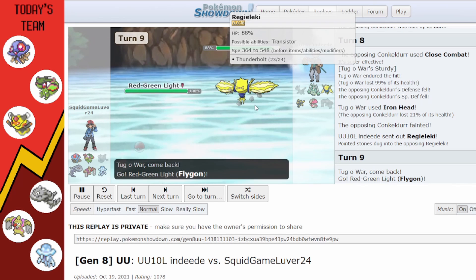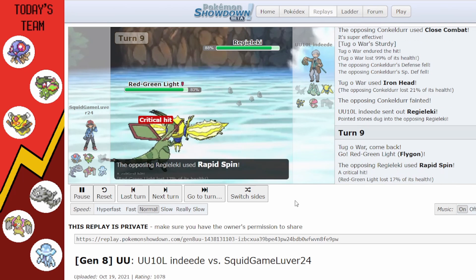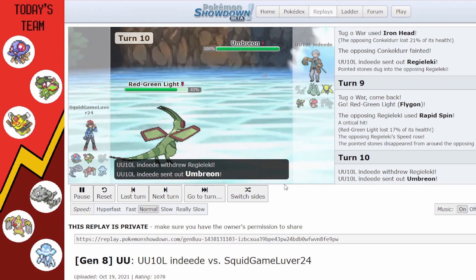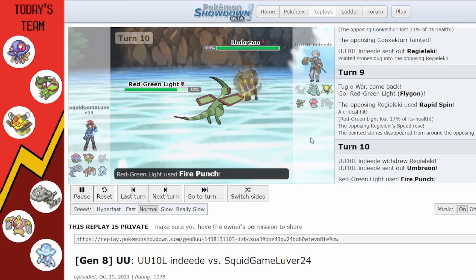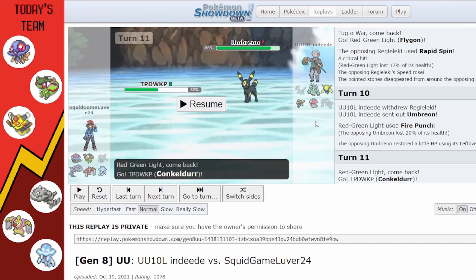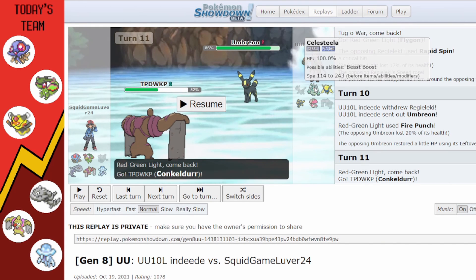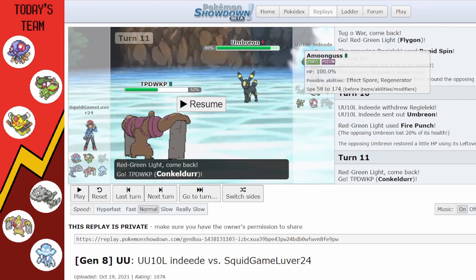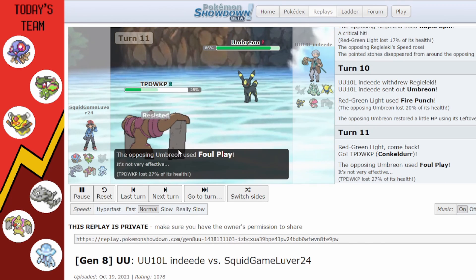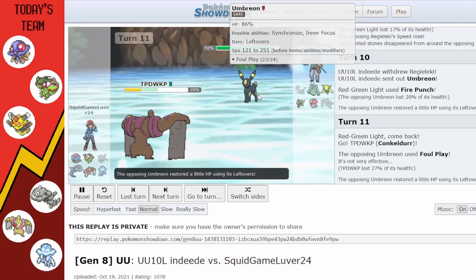We get rid of their Conkeldurr — they're two mons down to my one and I've got Rocks up, so I'm in a much better position. I save the Custap Berry on Steelix for later. I bring in Flygon because it can tear through Regilugi. I predicted a switch to Amoonguss, Kyurem, or Celesteela with Fire Punch, but they brought out Umbreon instead, so I switch into Conkeldurr.